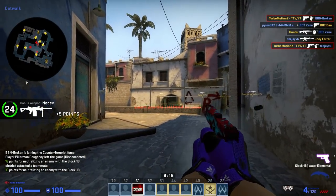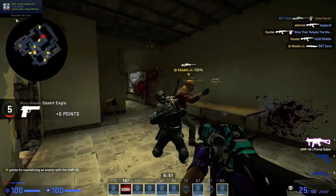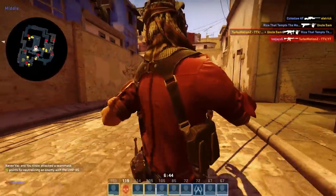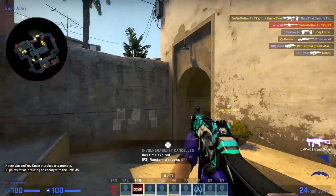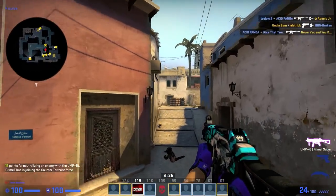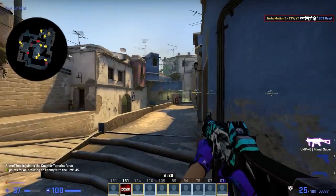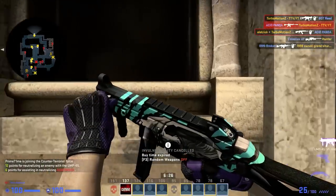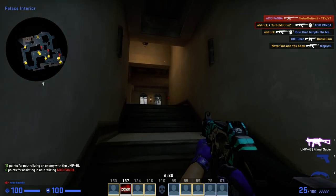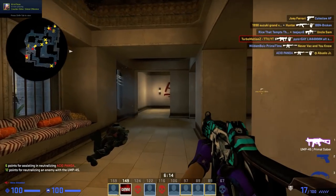Next up is the UMP Primal Saber, and this is by far my favorite UMP in the game because number one, it has a sick design, and number two, it's relatively cheap. You can get a minimal wear one for $4.21 — and these are all Steam prices, so you don't even have to worry about BitSkins or whatever. The Primal Saber basically has a skull of a saber-tooth tiger on it, and it has a blue kind of tiger scratch design. It has a really cool look where it kind of looks like the actual tiger scratched it, and it contrasts really well with the color of the skull itself. Overall a very nice skin.